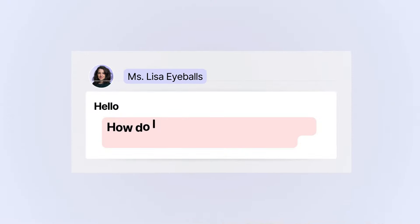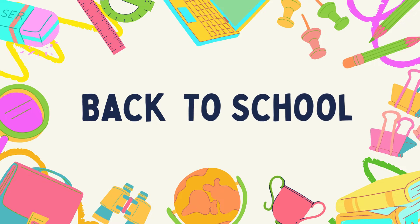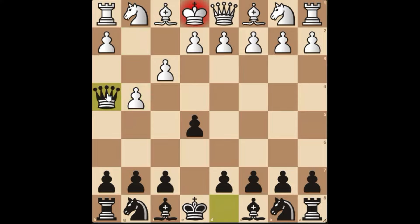How do I checkmate my opponent in the opening stage in two moves? In response, you might get something like this: To checkmate your opponent in two moves, assume you're playing black and your opponent opens with the Barnes opening by playing F3. After this weak opening move, you can push your pawn to E5. If they follow up with another poor move, like G4, you can checkmate by playing QH4, winning the game in just two moves.